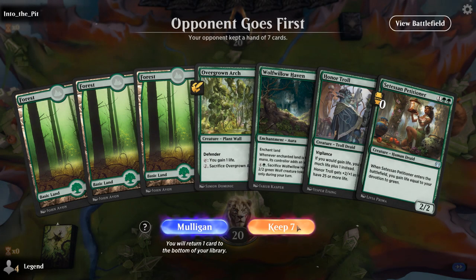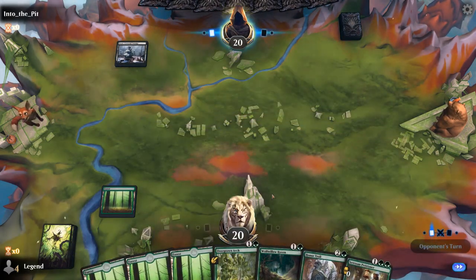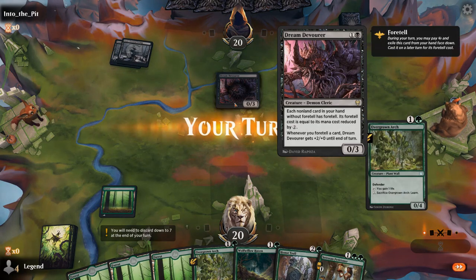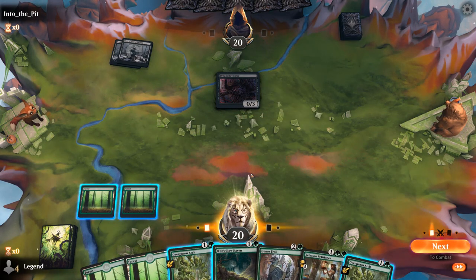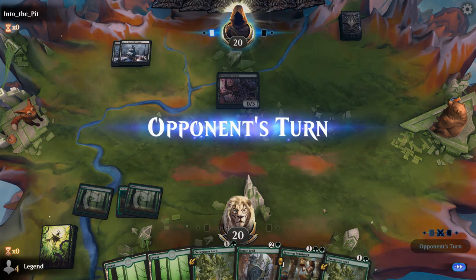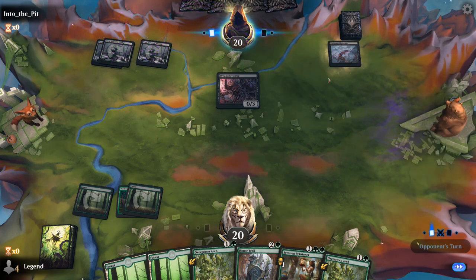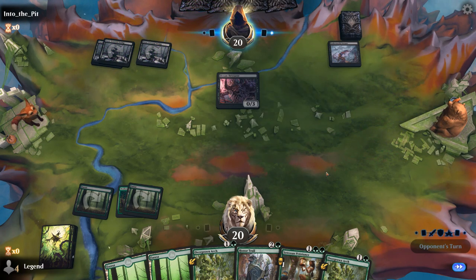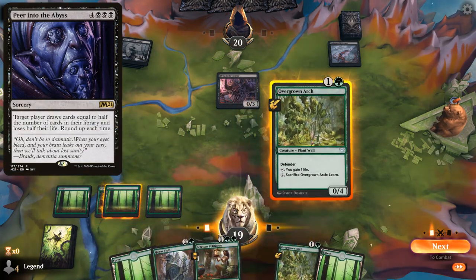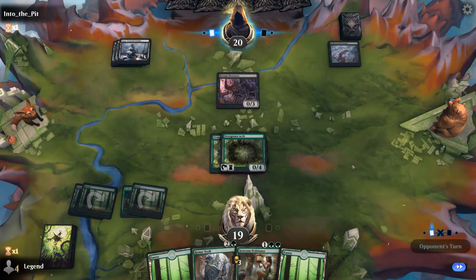We're on the draw with a fine hand. This might be a hand where we don't play Haven on turn 2 and instead go Arch into Troll. Opponent is on a mono-black Dream Devour deck. Now that we picked up double Arch, the sequence of Haven then turn 3 double Arch then turn 4 Troll looks good. Opponent has Underworld Dreams — this might be the Underworld Dreams plus Peer into the Abyss combo deck, so hopefully they don't have the combo. We can learn for Containment Breach to destroy the Dreams.